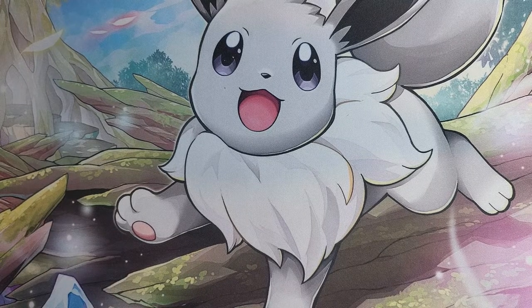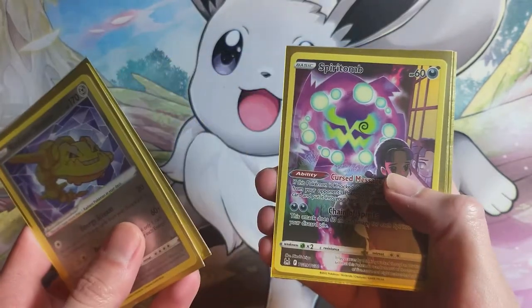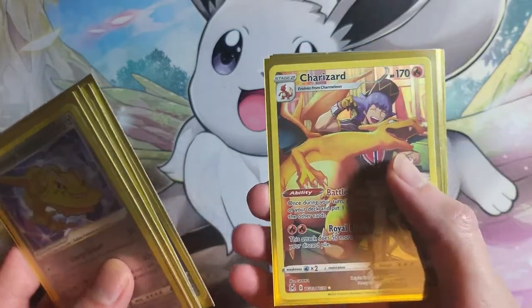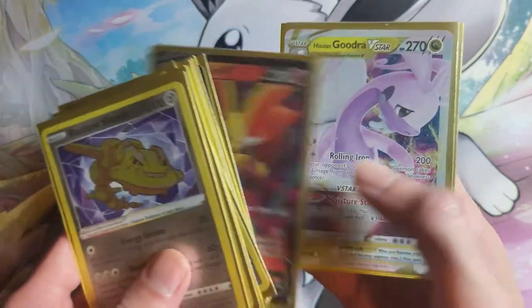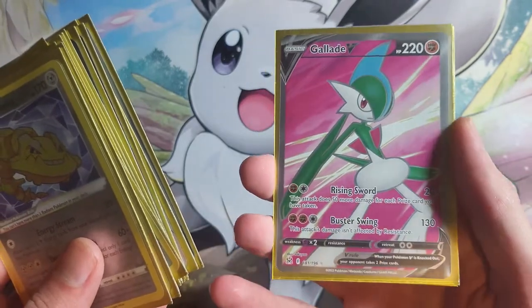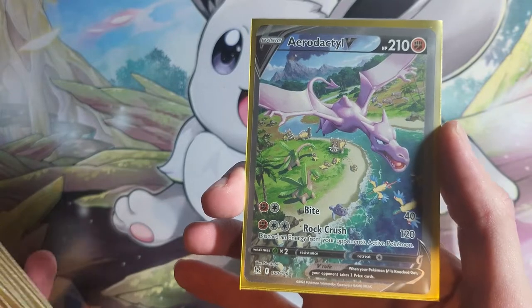Before we get into today's opening, I have already opened one Lost Origin box off camera with my girlfriend and here are our pulls. I've got Radiant Steelix, Radiant Gardevoir, Spiritomb, Chandelure, the Charizard character card which I plan on getting graded, Drapion, Berserker, Zoroark, Delphox, Goudrevista, Full Art Electrode V, Gallade V — which I really like, it looks really cool except it's really off centre — and the Aerodactyl V-Star which is incredible, also off centre.